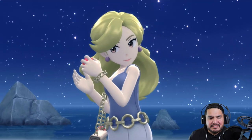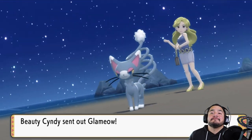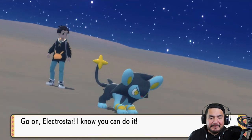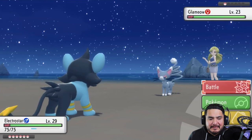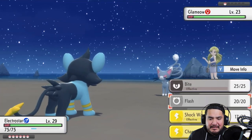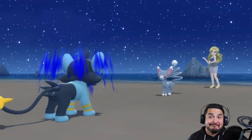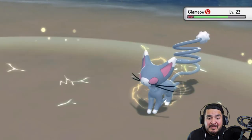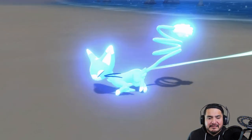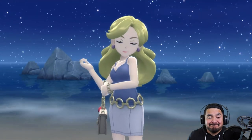Taking on Beauty Cindy — she comes out with a Glameow, my mortal enemy. Electrostar, let's go! She uses Growl to lower our attack, but Shockwave is a special attack so it doesn't matter. Shockwave hits and Glameow is defeated! We win and earn more points — Cindy is definitely not happy about this.